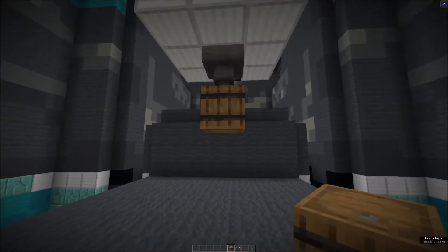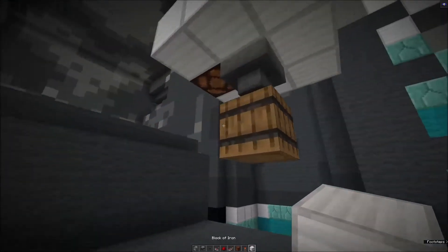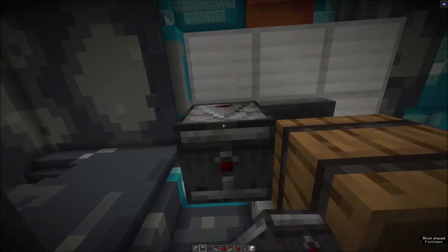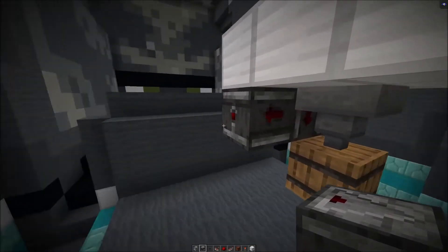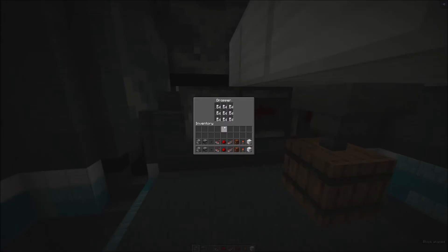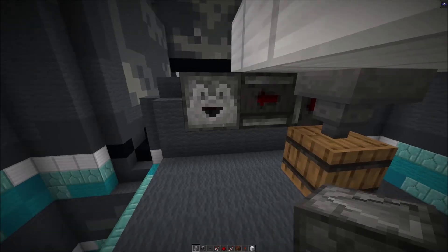This is the barrel that you will collect the items from. Directly off of the redstone lamp with the button on it, you're going to place an observer looking into it, pointing down, and another observer looking into that observer, pointed away. This observer will then point into a dropper. I have filled this one with iron nuggets, but you can fill it with sticks or any other cheap item, as the items will just despawn.